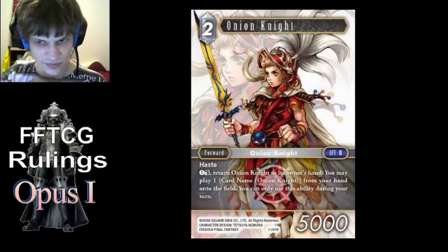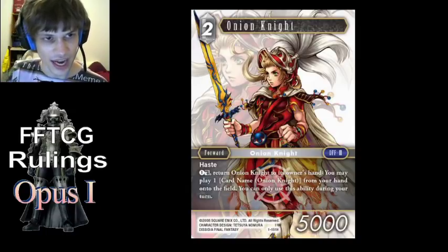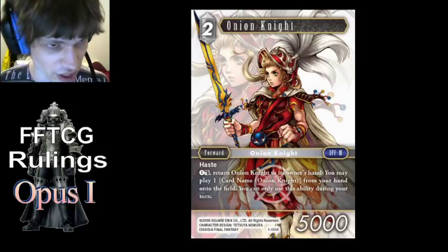Onion Knight — you can play the same copy that returned itself with its ability. So you can activate its ability, tap Bouncer, and then play that same Onion Knight, and it will be treated as a new copy of Onion Knight.